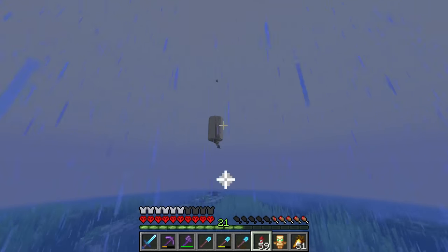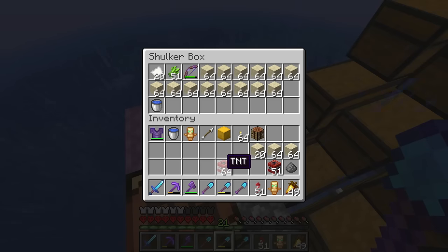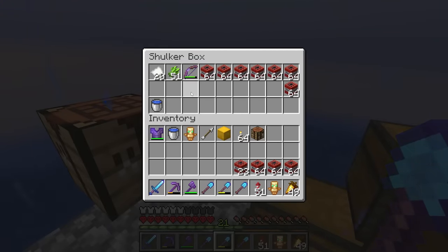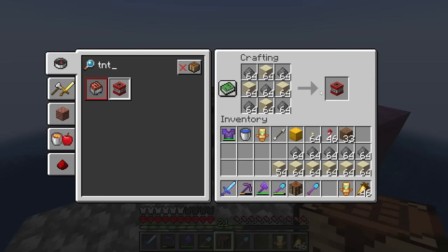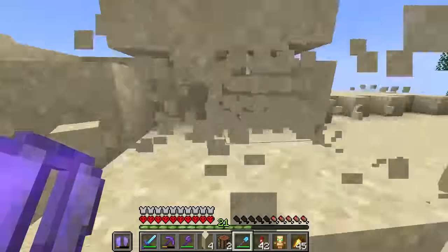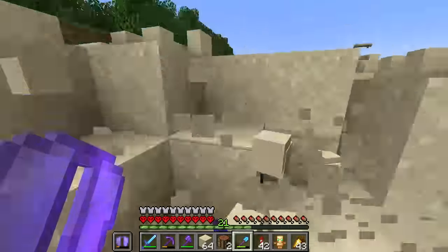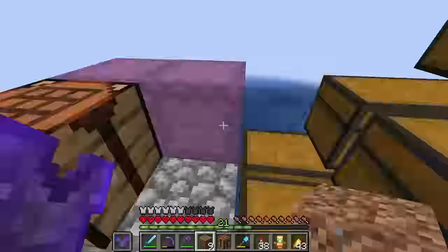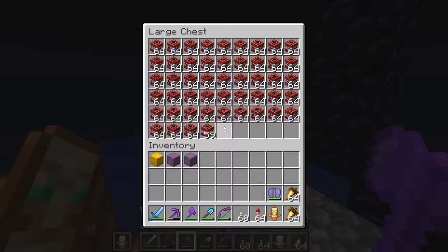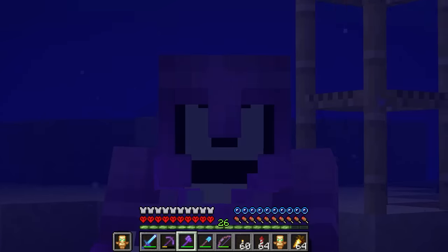Once our shulker boxes are full, we'll head back to the gunpowder farm and craft up as much TNT as possible. There's our first hundred TNT — just 9,900 more to go. So this is going to be my life for the next few hours: collecting sand, flying to the farm, and crafting up TNT.